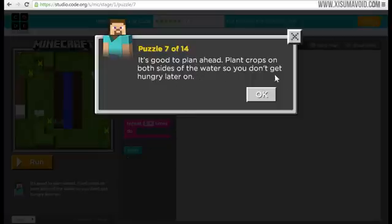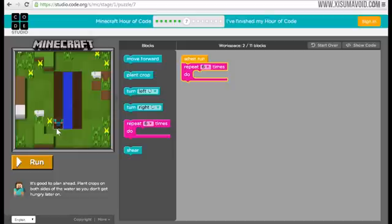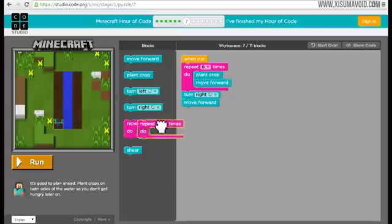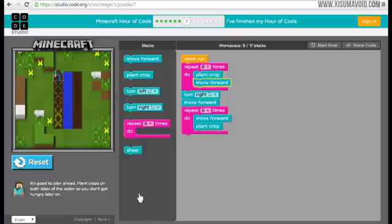Puzzle seven: plant crops on both sides of the water so you don't get hungry. We can make use of the repeat command - we're going to do something six times: plant and then move forward. That would take us to the top, then we turn right, move forward, come back down the other side - moving forward first this time, then planting the crop. Let's run this - nice and efficient.